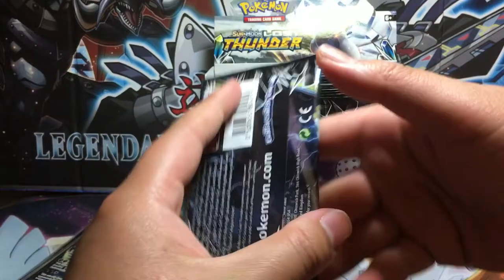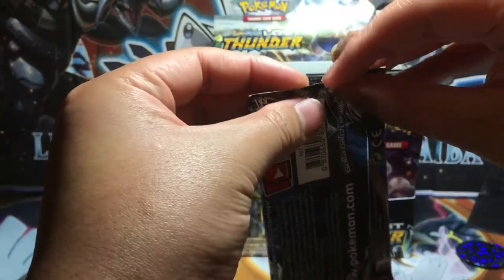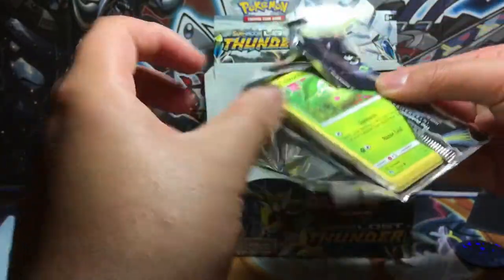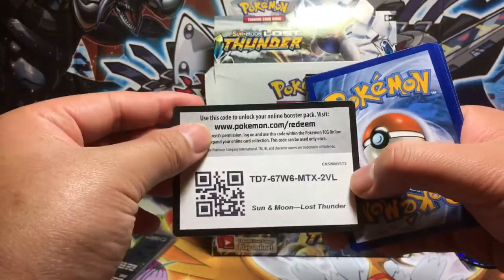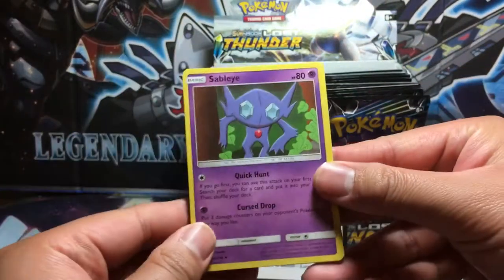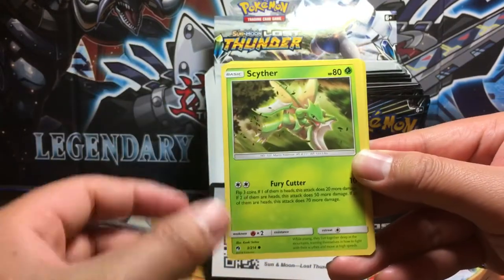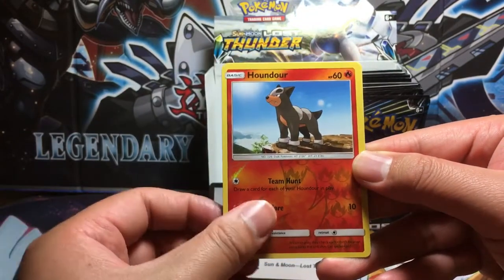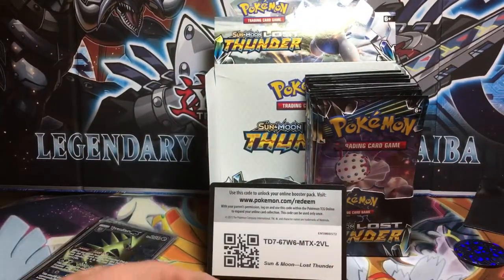Let's go to the Golden Monkey pack — let the true monkey king in. We got Sableye, Brionne, Electro Power, Chikorita, Scyther, Marill, Onix, Morrill. Reverse holo Houndour. The rare in the pack is Pyroar, non-holo rare with a Psychic Energy.